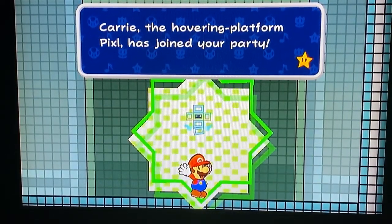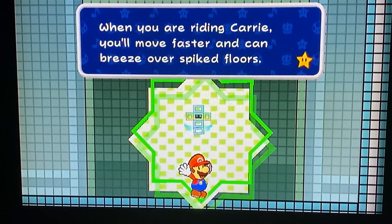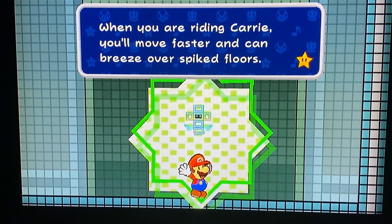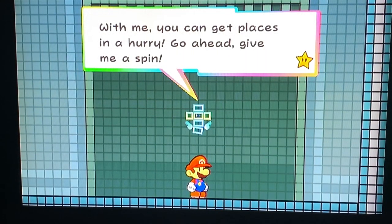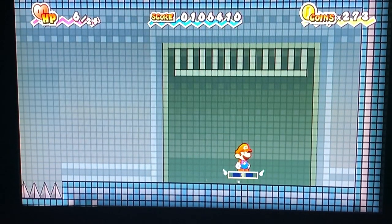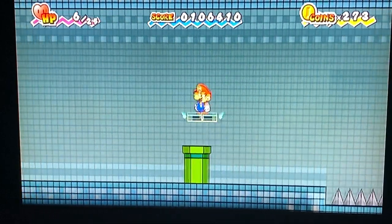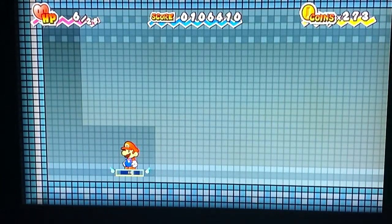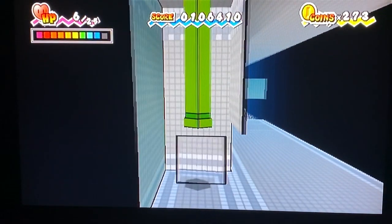Carrie, the hovering platform pixel, has joined your party. When riding Carrie, you move faster and can breeze over spiked floors. 'With me you can get places in a hurry — give me a spin.' I can actually cross the spiked floors, even in 3D.